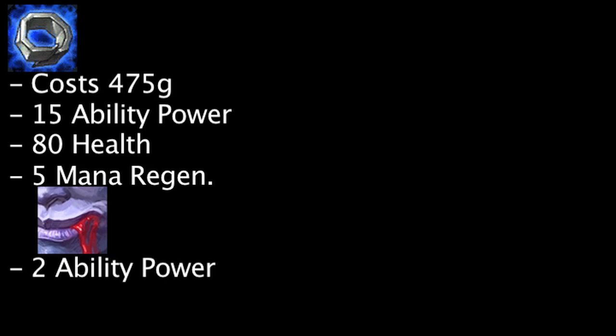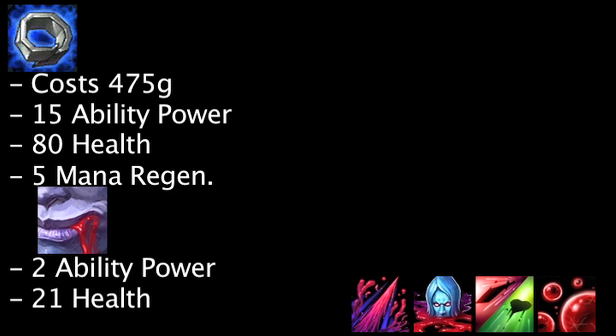A Doran's Ring costs 475 gold and grants 15 ability power, 80 health, and 5 mana regeneration. Even though Vladimir can't benefit from the mana regeneration, he will still gain an extra 2 ability power and 21 health from his passive. A Doran's Ring will cause Vladimir's abilities to deal an extra 10.2, 7.58, 7.65, and 11.9 damage respectively.